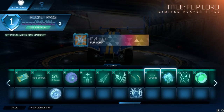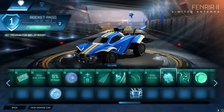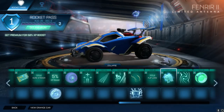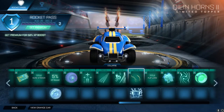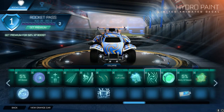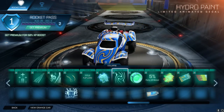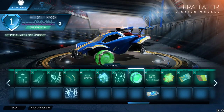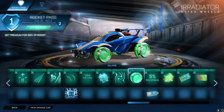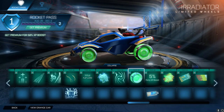We then have a Flip Lord title. We have the Fenrir 2 - as you can see there's a storm brewing inside that wolf's brain. We then move on to Hydra Paint, which is not the one I was talking about to go with these horns - that's coming up soon. Hydra Paint is definitely a really, really cool psychedelic pattern - this is kind of clean, I really like it. We then have Irradiator wheels which you can get in Special Edition - they're basically like Visionary wheels in style but without the animation.